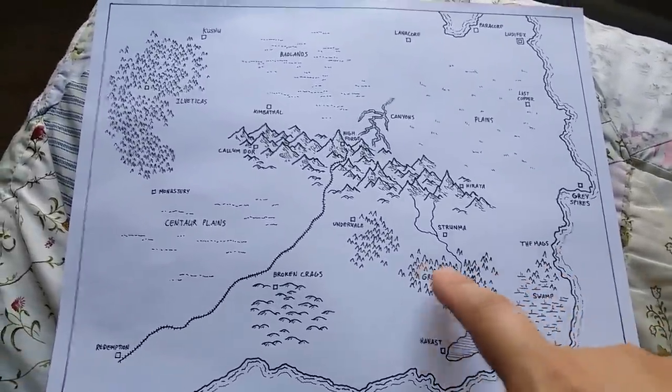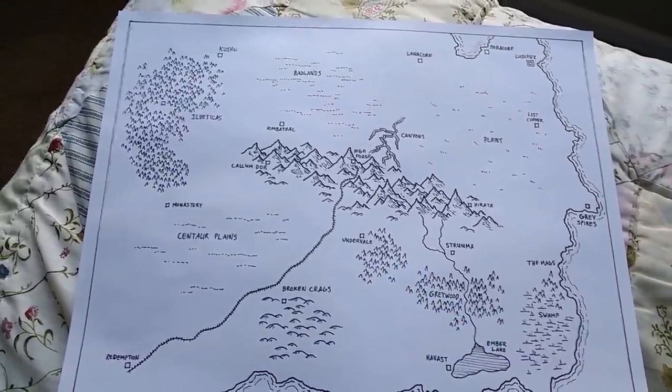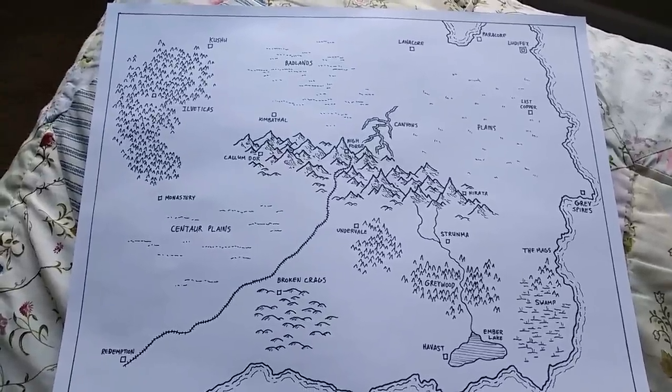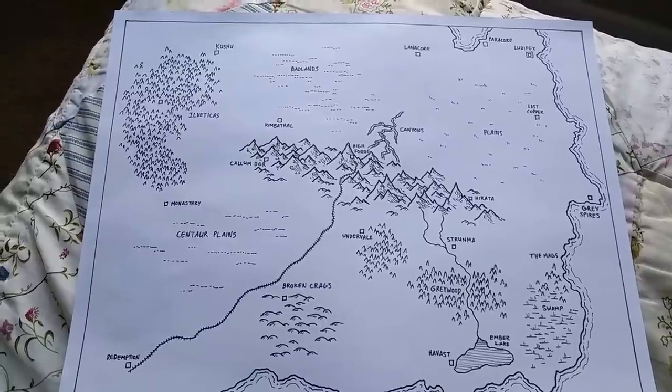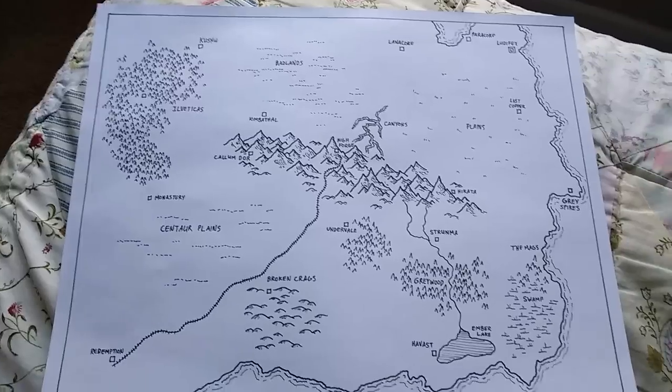And we have things like my forests, which I'm tending to do more like this these days — clumps of these sharp little triangular points implying pine trees. I feel like it lets the forest breathe a little bit more. They don't feel like they are clumps of trees all bound together by a strict edge. And I like that look.